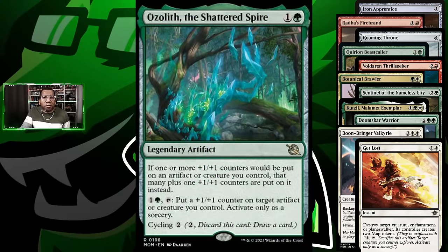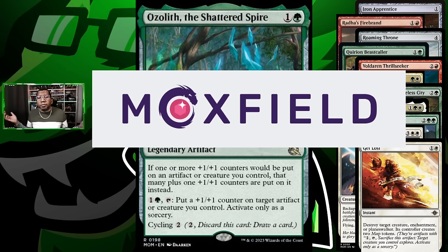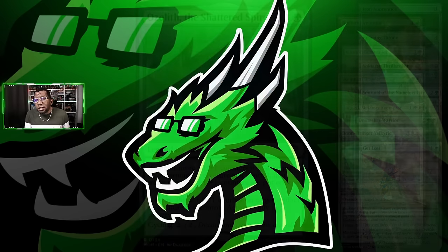Our non-creature spells are going to be Get Lost because we need some amount of removal, and we're going to play a full set of Ozalith the Shattered Spire. Even if we don't have something that just gets counters automatically, that lets us put counters on things — making things like Rata's Firebrand bigger, or your Botanical Brawler, or whatever — which obviously is going to have a big payoff for us. The full deck list will be at the end of the video or you can go down to the description and find the Moxfield link. Now let's go see if Warriors is as good as we want it to be.